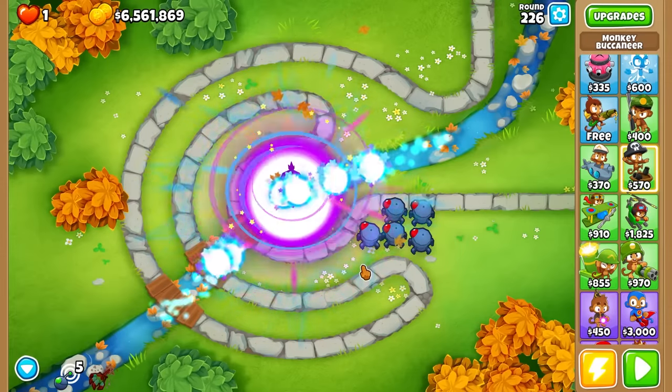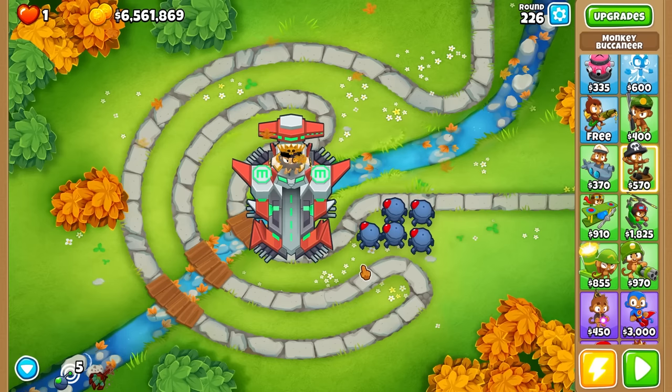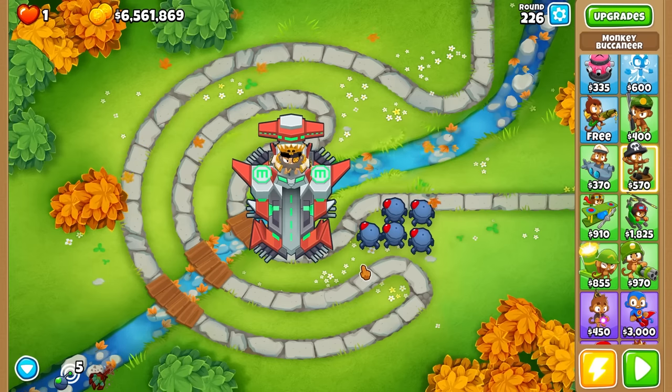We will create a paragon Monkey Buccaneer and all the others will be destroyed in the process to feed the paragon's power. Let's do it - boom! Level 85! Okay, that is way higher than I thought.